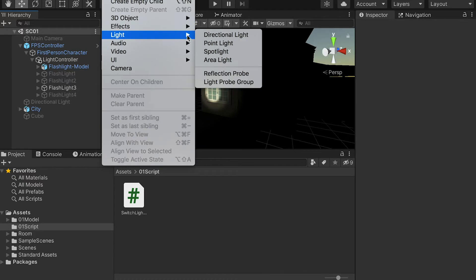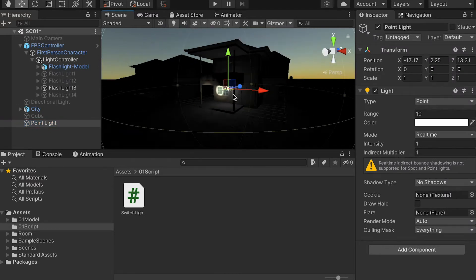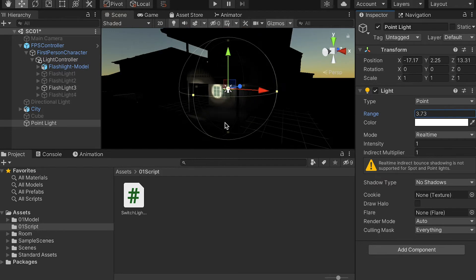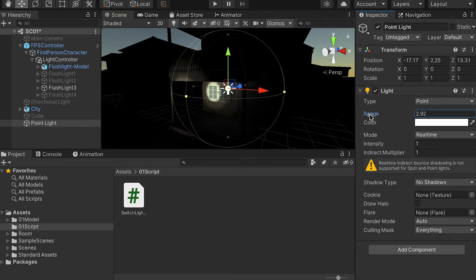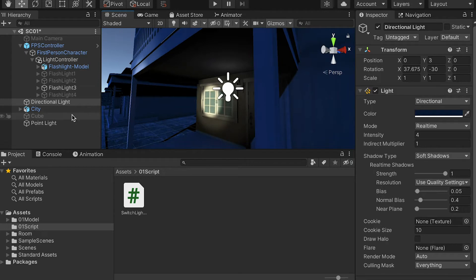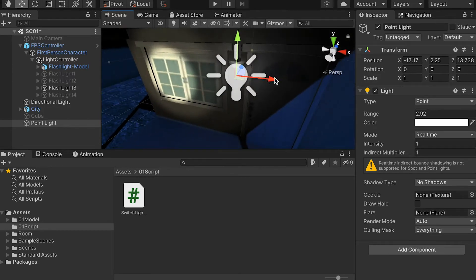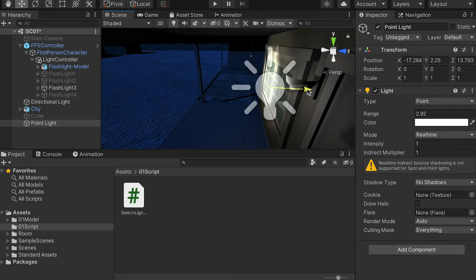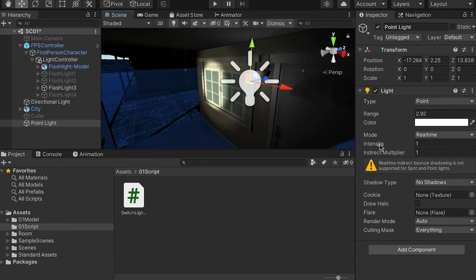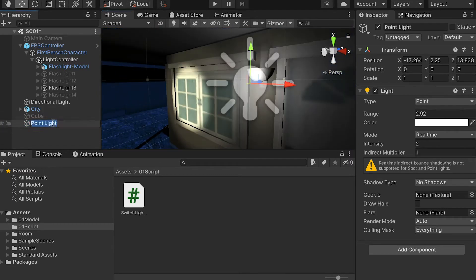Go to GameObject and create a point light. As you can see the range is big, so we're going to decrease it so it only covers the patio. Turn on the directional light we have by default so we can see the model. For this light I'm going to move it closer — we have a lighting bottle here — and increase the intensity to about 2. Then I'm going to rename it Patio Light 1.